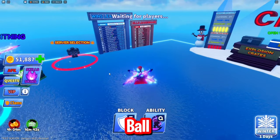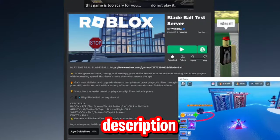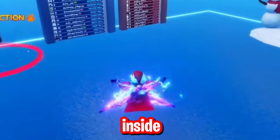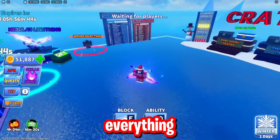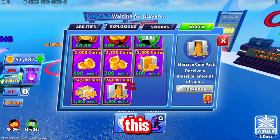In order to actually do this, you need to go inside of the Blade Ball test server, which is right here. I'll link it in the description - Blade Ball test server. In this server you can basically get access to anything inside of the game and you get everything for free. For example, if I bought 24,000 coins, it says zero Robux.